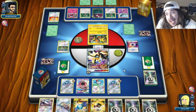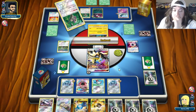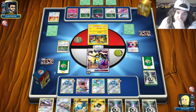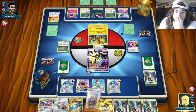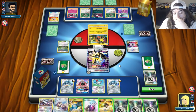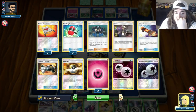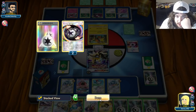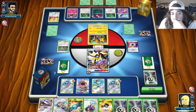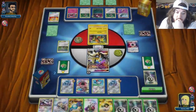If he doesn't hit Guzma this turn... there's Sawk for one. He did find the Counter Energy but didn't find Guzma. Interesting — so Counter Counter is active for one right now. What if he doesn't have any more energy? Is this the last one energy, or is he not able to take a knockout? How do we heal this guy? Nope, of course not.